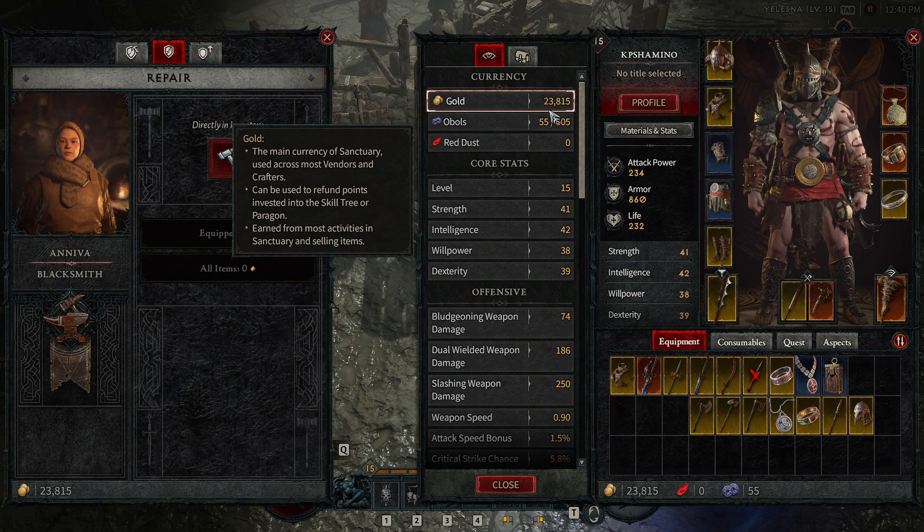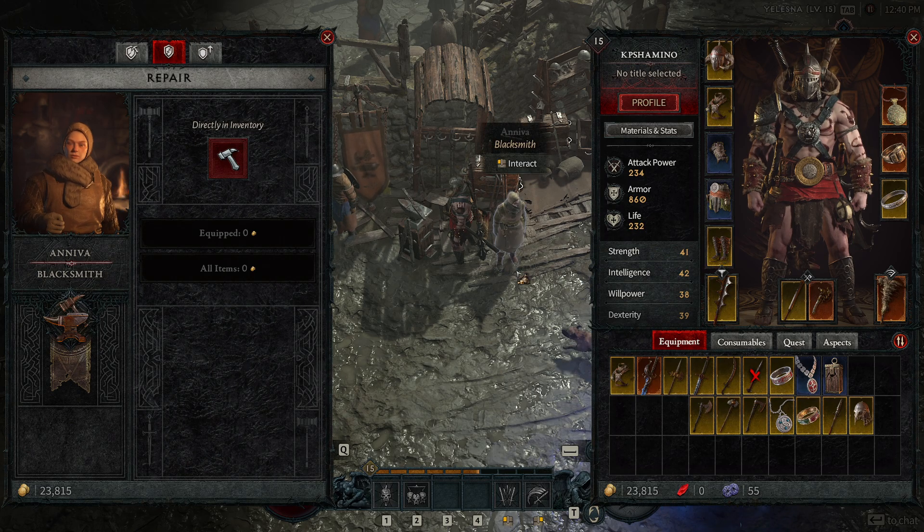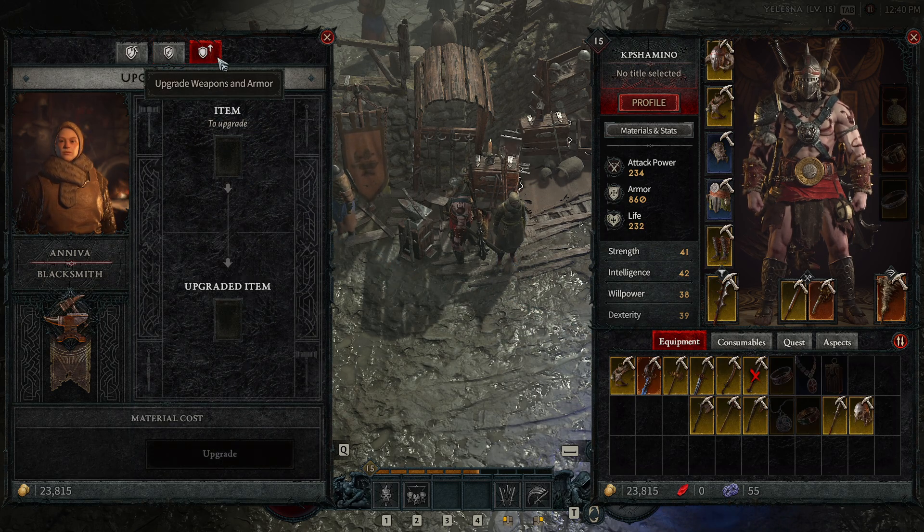The next one is Repairing. If you die, you will lose 10 percent of your durability on your gear. You just click on it and your gear is now totally repaired.